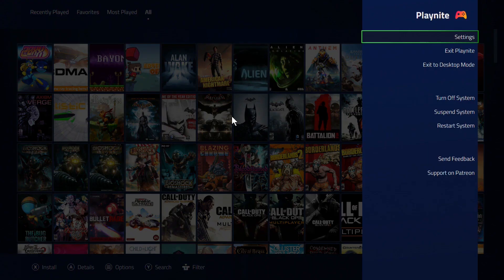There are more settings now too. You can exit Playnite to desktop mode, turn off the system, suspend it, or restart the system. Steam Big Picture was something everybody compared Playnite to, and they noted Big Picture could restart your machine — well, Playnite can now restart your machine as well. You can also send feedback and support the developer on Patreon.